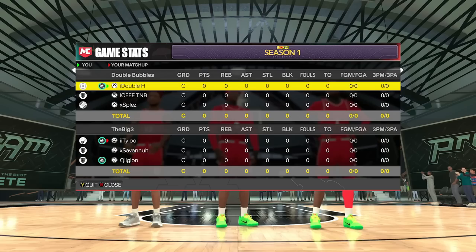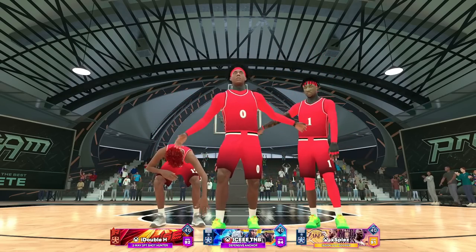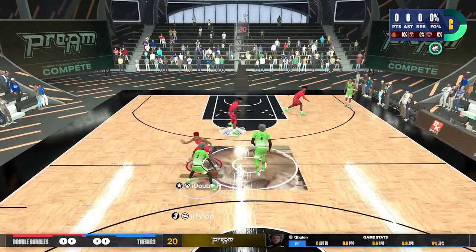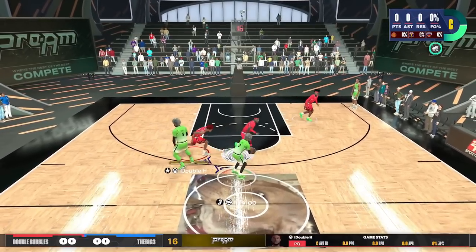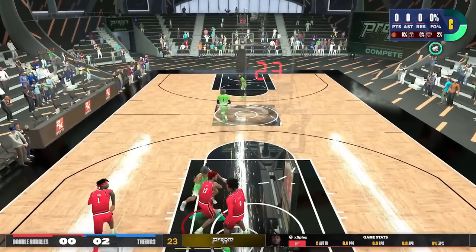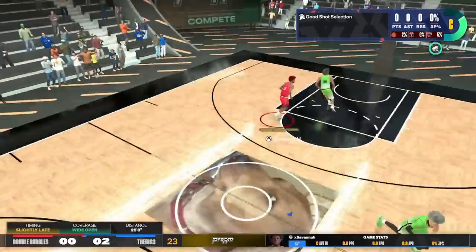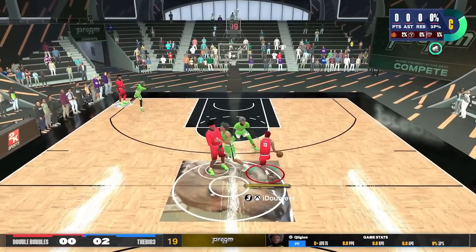This build gets a 25 driving dunk, so it's more for threes or if you're playing with an inside center on twos. You can still iso with this build, but my other build is a lot better for iso. This build is called a three-way sharp because it can play lockdown defense, it can dribble like crazy, and it can shoot from very deep — it gets a 92 three-pointer. I'm going to be playing lockdown and point guard for our team.